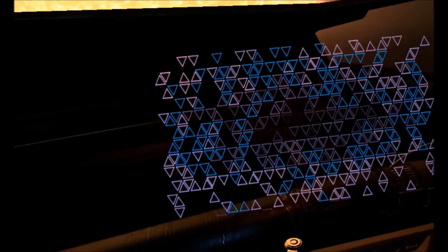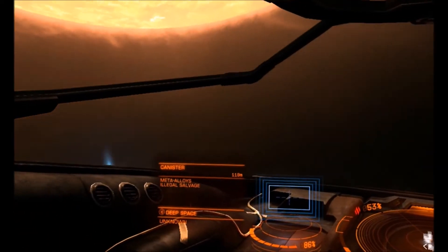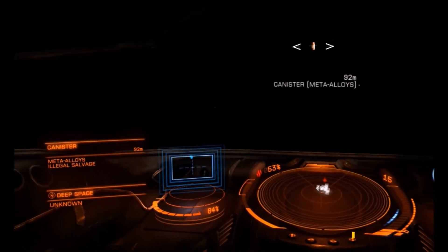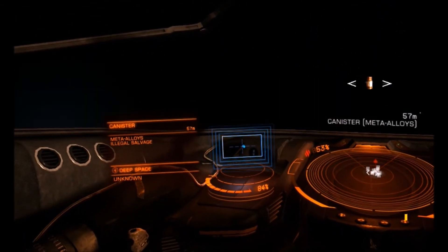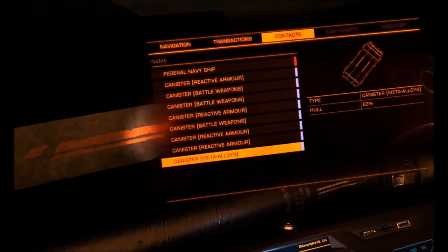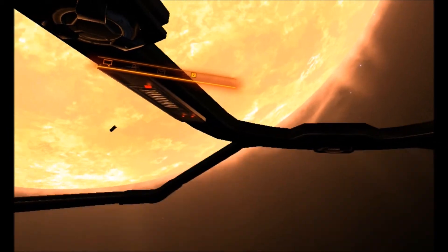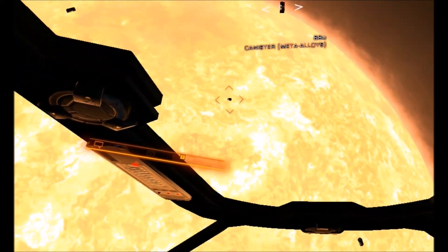It'll also mean if you're heading back into civilised space with the meta-alloys, remember you'll be carrying stolen goods — so expect company, as I simply jumped to Maya and immediately got introduced by someone wanting my cargo. But that's what you expect when you're carrying meta-alloys, which you can no longer just buy as easily, and the barnacles seem to be quite thin on the ground for extracting them.